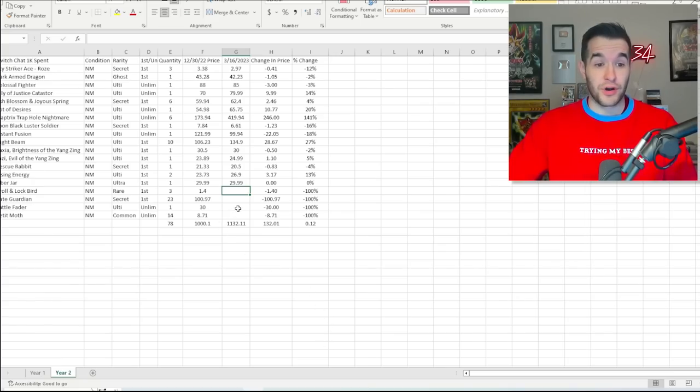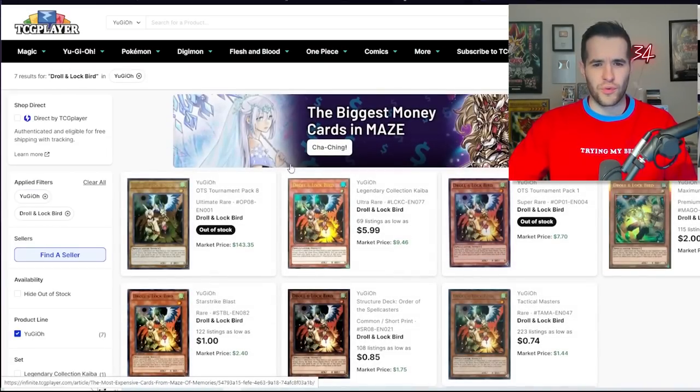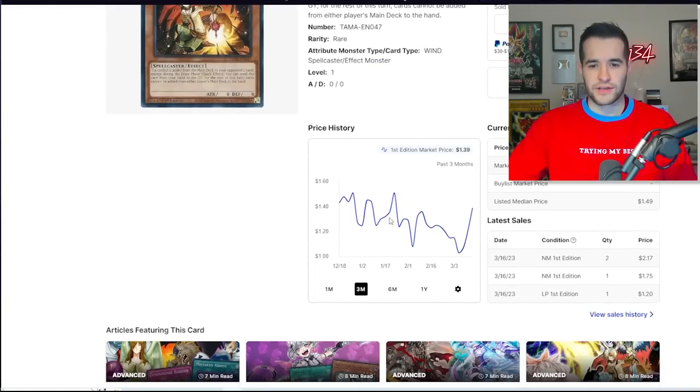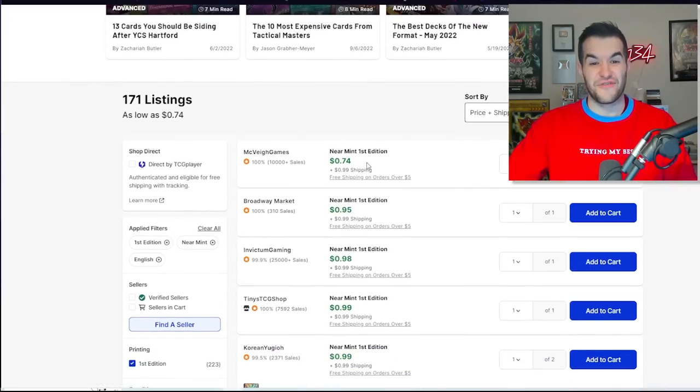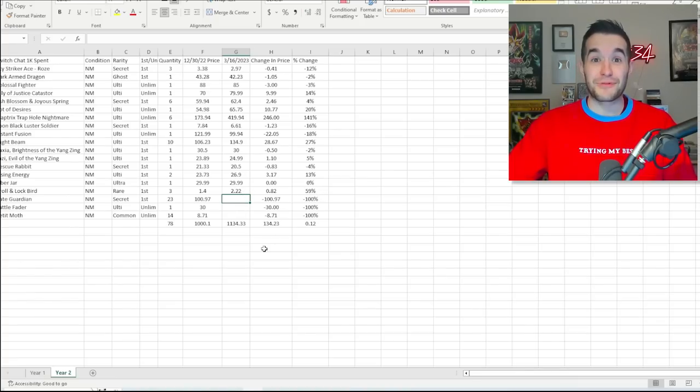Now the rare Droll & Lock Bird — I don't know how this is going to do since there are a lot of Drolls out there. This was the Tactical Masters rare version. Near mint is 74 cents — wait, we only paid less than 50 cents for these. So we actually did make money: it's now $2.22 per card, a 59% increase in terms of percentage. Only $0.82 overall, so negligible money, but the percentage is pretty crazy. I guess when Tactical Masters isn't so easily accessible, those rares go up.